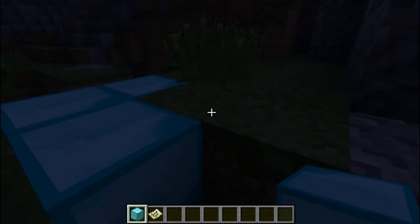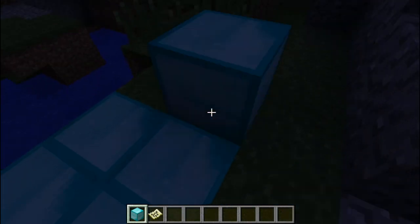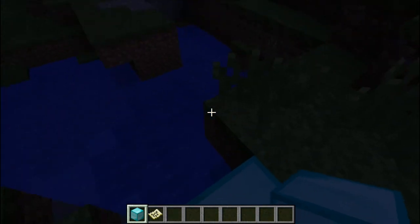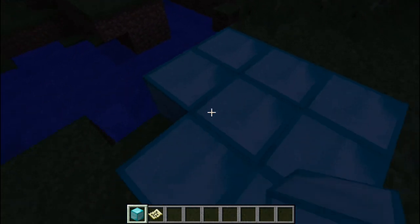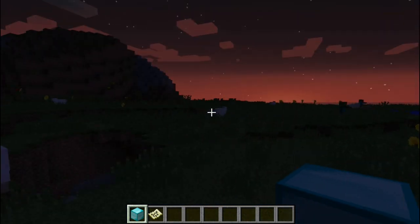I've not really played PC Minecraft at all, as you can tell — I was clicking the mouse the wrong way. So right-click is place, left-click is destroy. Right, okay, so there's that. I also don't know the commands and stuff.